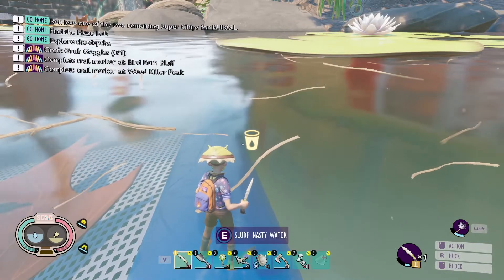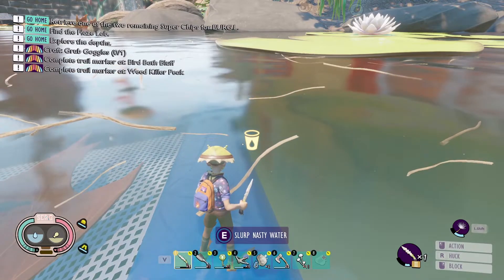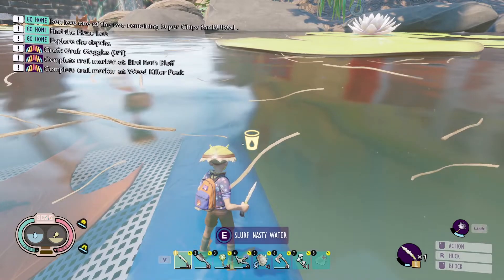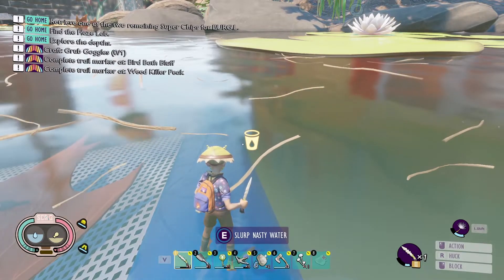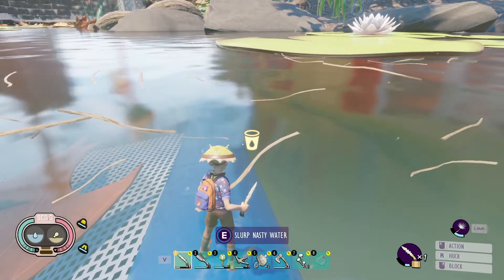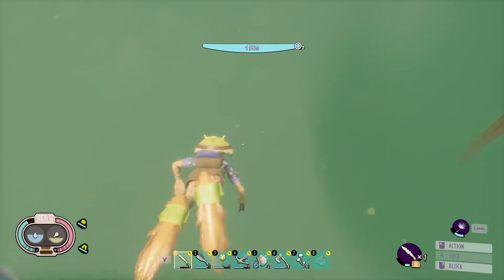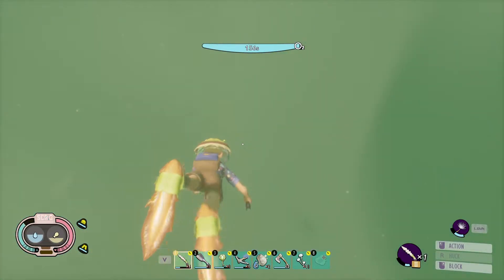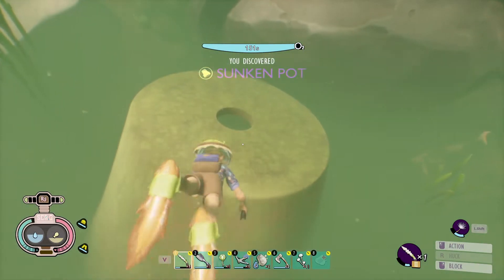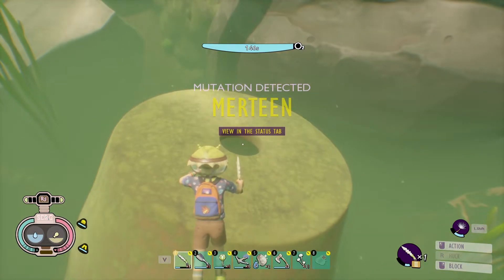The third and final location I used was the pot, which is closer to the wedding ring so it's quite easy to find. You're going to want to be on top of the cleaning net — it's located directly underneath it. Simply swim off the edge and dive directly downward and you will see the sunken pot and your Murtine mutation unlock.